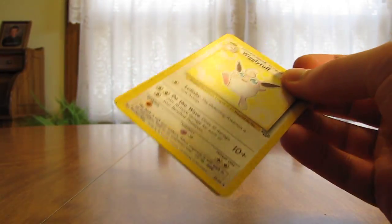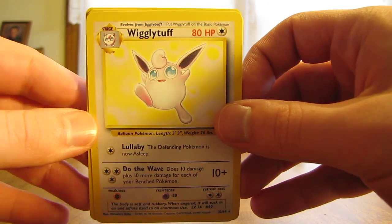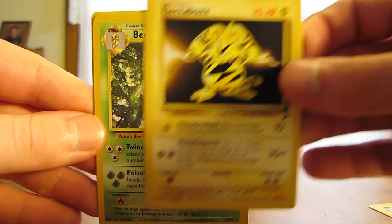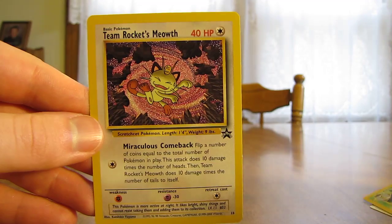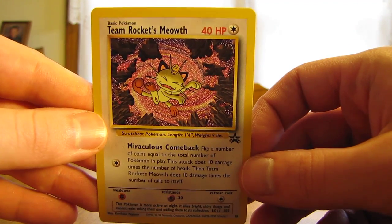I think this is the third little package here. It looks like a Wigglytuff from Jungle, mint condition — great looking card. Electabuzz from Base Set 2. Beedrill from Base Set. And a Team Rocket's Meowth promo. So definitely some great cards in this package.